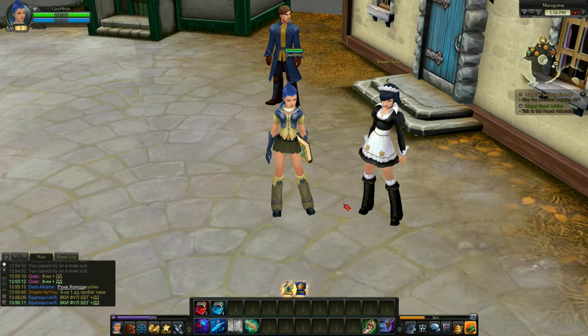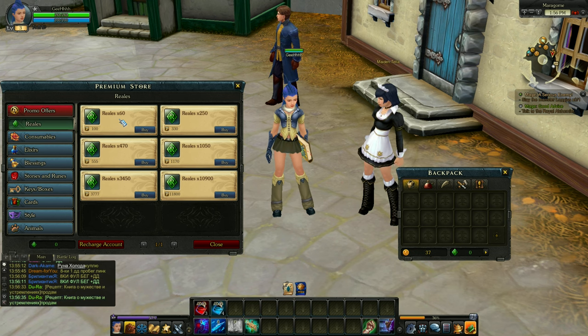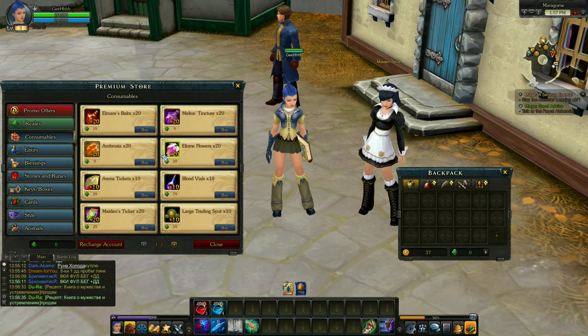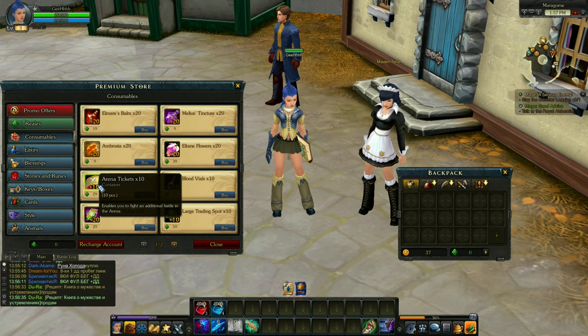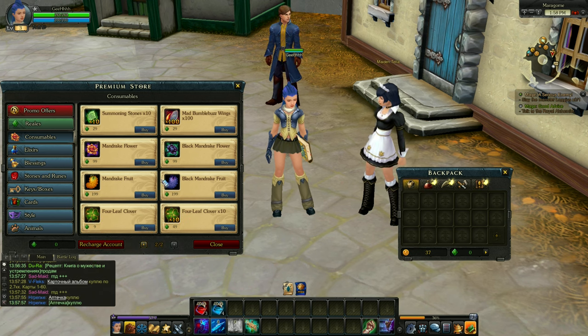Before we continue with questing, we're gonna check out the cash shop as always. Here's the premium store. The consumables tab has potions — they're selling potions. The cash shop potion instantly restores 100% of the character's health, and this one is for mana. Here's the resurrection item. Arena tickets give you additional entry for the arena because there's only a limited amount you can enter. There's a bag expansion you can buy, summoning stones to summon your party member, and a four-leaf clover for loot drop boost. Most other items are talent resets.